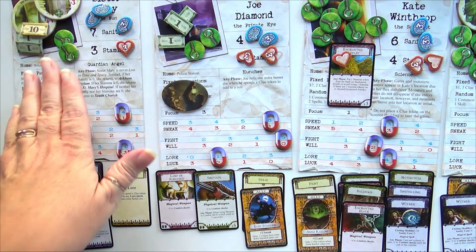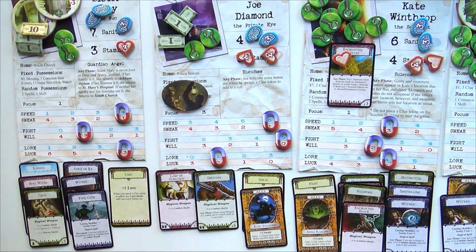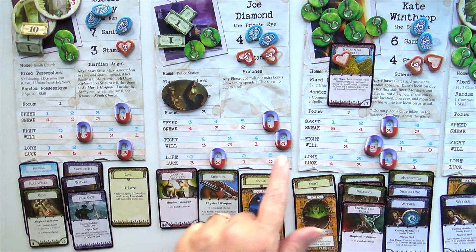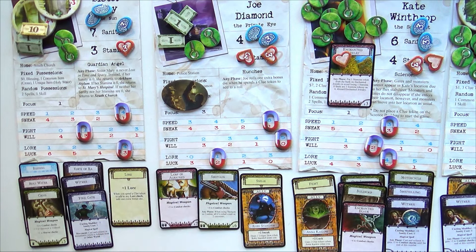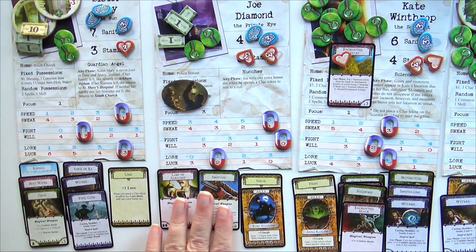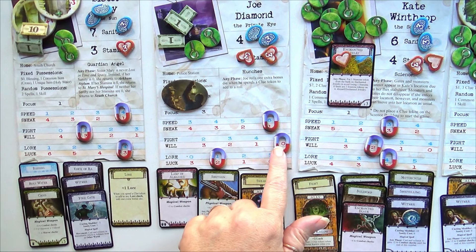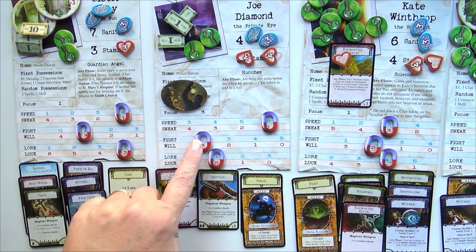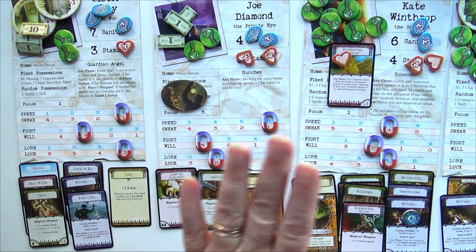Joe is delayed in the other world, so all he's going to be able to do is stand up. He has plenty of weapons and plenty of sneak, but I'm a little worried about his fight and will. With a focus of three, he has such a nice hand of cards. Let's move his will up a bit — make him a little more willful — just in case we don't want him to go insane in the other world. He is ready to deal with that.